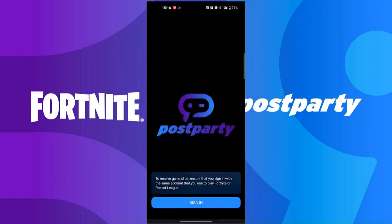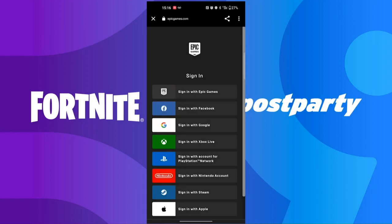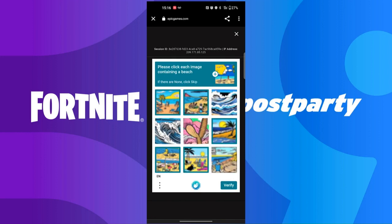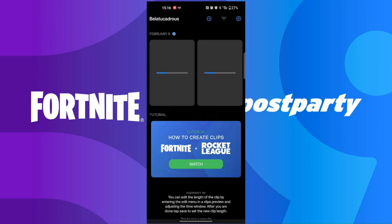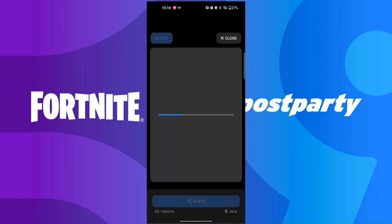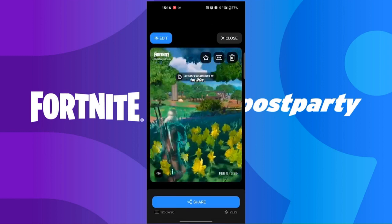After installing the Post Party app, you're going to want to launch it and log in with your Epic ID. You may have to help them decide what is or is not a beach or some other kind of capture. Once you're in, if you've created a clip already — which is done via holding your menu button, Options on Xbox, PlayStation Plus on the Switch, and I think Escape on PC — you'll see any clips you've made.